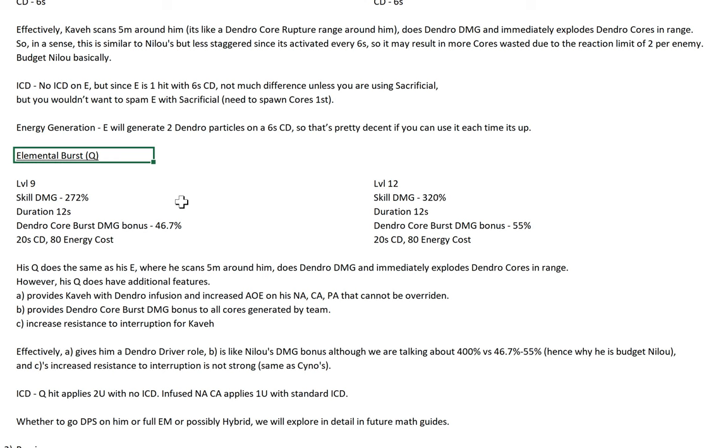Let's talk about his Q next. His skill is also pretty straightforward — also one hit with a skill damage. There's a 12-second duration to it, and during these 12 seconds you also get a dendro core burst damage bonus. This is kind of like Nilou, right? But the percentage obviously is a lot smaller. His Q really does the same as his E — even the AoE is the same, it's also 5 meters around him. Also does one hit of dendro damage and immediately explodes dendro cores in range. However, his Q has additional features. It provides Kaveh with dendro infusion and increased AoE on his NA/CA/PA that cannot be overridden.